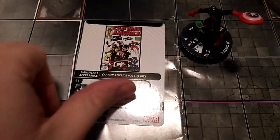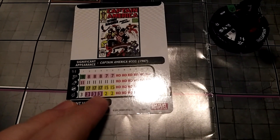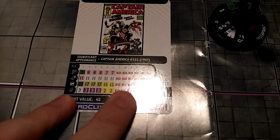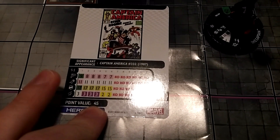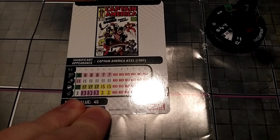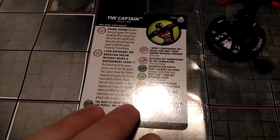This guy for only 45 points — let's take a quick look at his dial here. He's got six clicks of life, none of them with below an 11 attack, for only 45 points. Five range, indomitable, some form of movement attack on every click, and the Avengers team ability. That is insanely good for only 45 points.